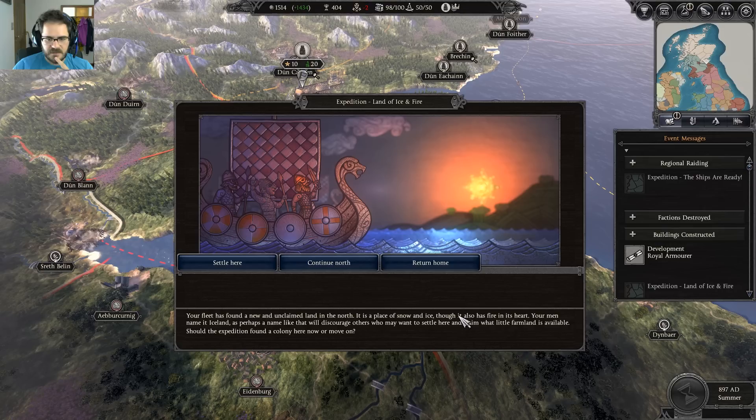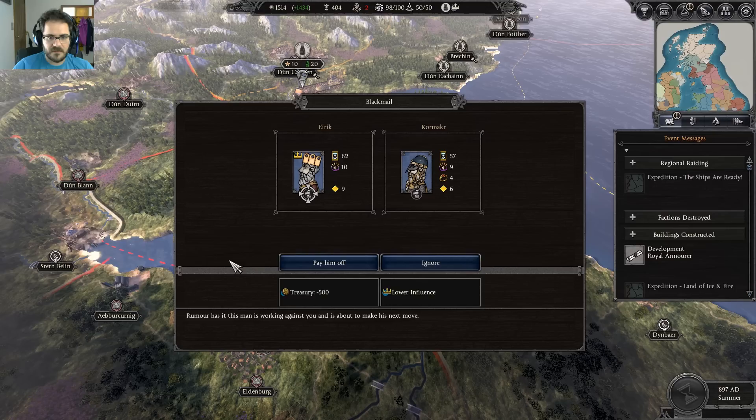An in-game expedition event fires: your fleet has found a new and unclaimed land in the north — a place of snow and ice, though it also has fire in its heart. Your men name it Iceland. Perhaps a name like that will discourage others who may want to settle here and claim what little farmland is available. If we carry further north we'll probably hit Greenland and then the New World, but for right now let's settle and send our next ships out further.